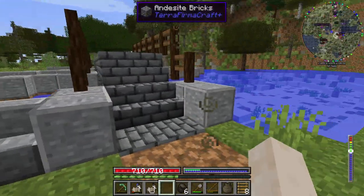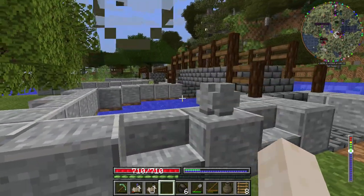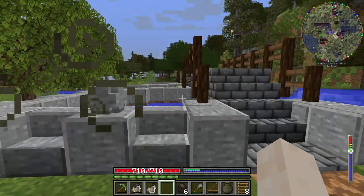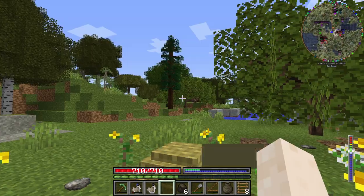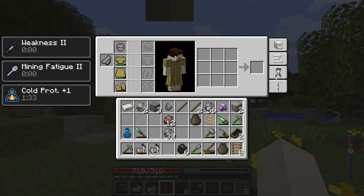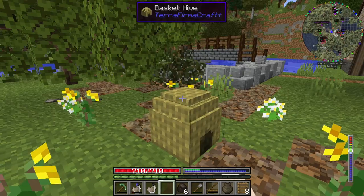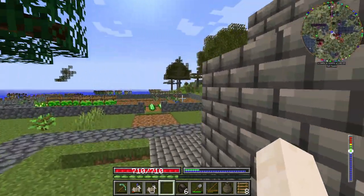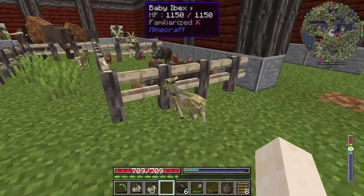I'll briefly go over everything else that I did during the last episode. I've made this little wall up - I think it looks quite nice. I've also started doing this tile type thing as a prototype, thinking about doing something like that on each of the full blocks. I quite like it. I've started clearing out all of this space. The trees have actually grown back - it's been well over a season now since the last episode aired, so it's been quite a long time.